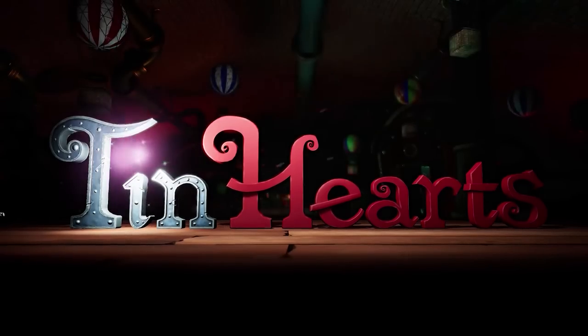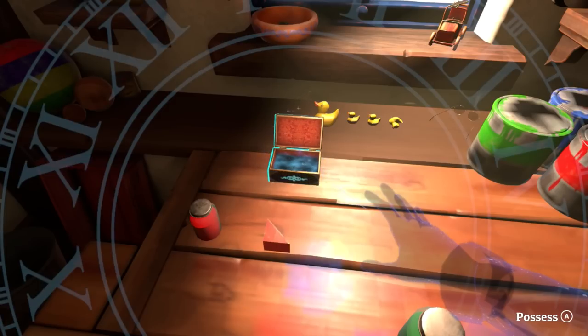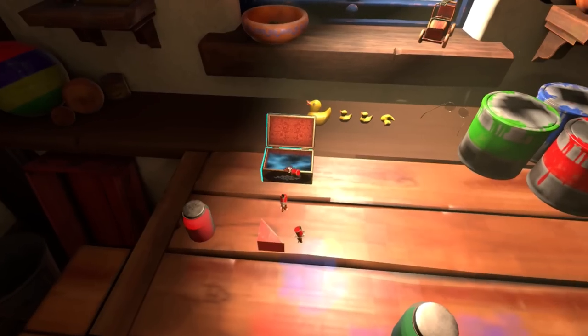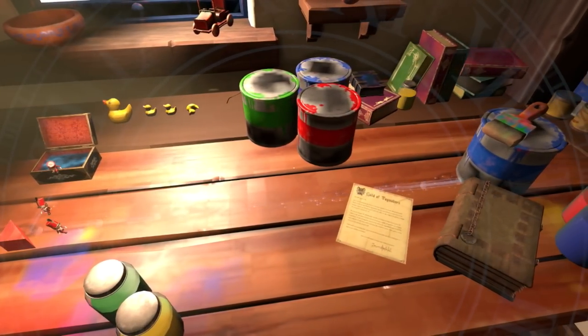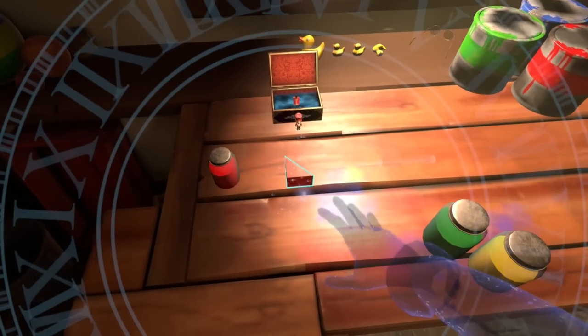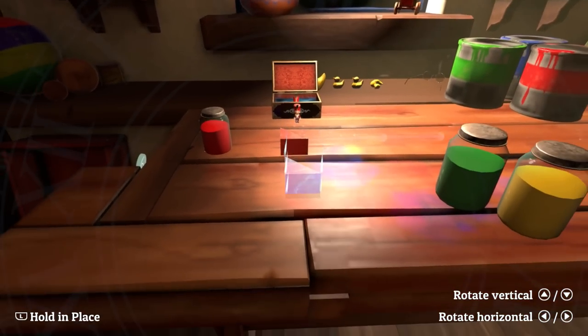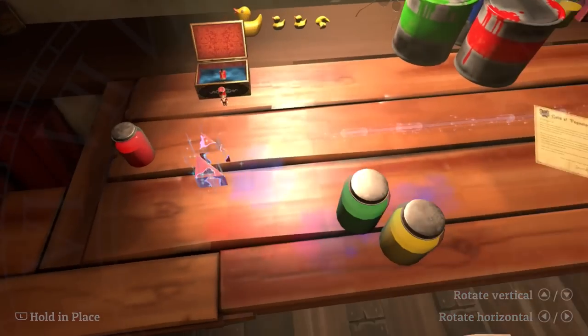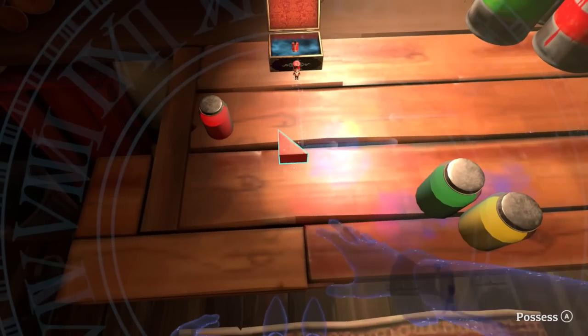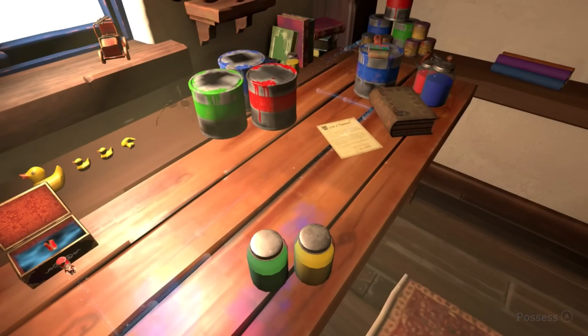Then we have Tin Hearts. I don't know if I'm showing my age with this reference, but this game kind of reminded me of Lemmings — but it's a lot less stressful than Lemmings, had a lot more puzzles, and had a beautiful story going alongside it. In this, you basically control an army of wooden toy soldiers who are only capable of walking single file in a straight line, unless directed by an object. And that's where you come in — it is your job to try and get the army from the start to the finish using any of the items around you.